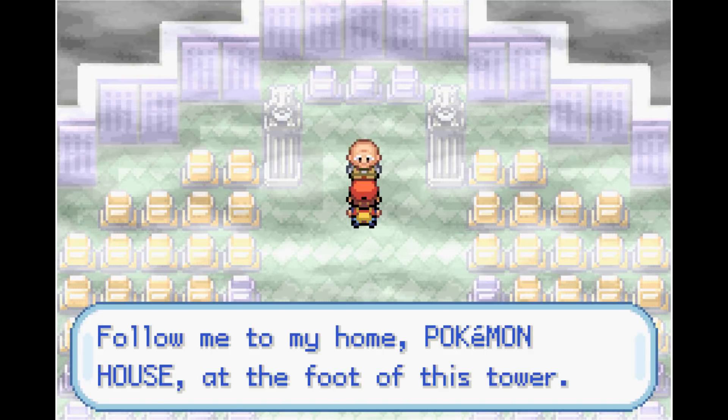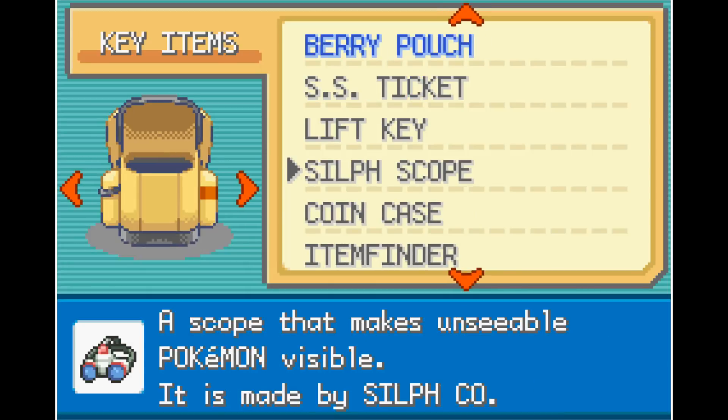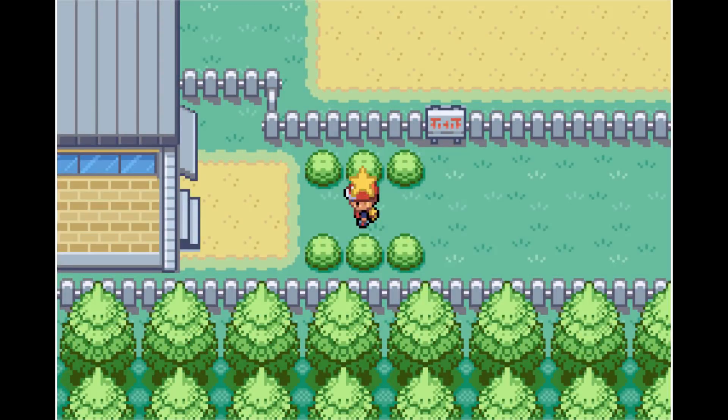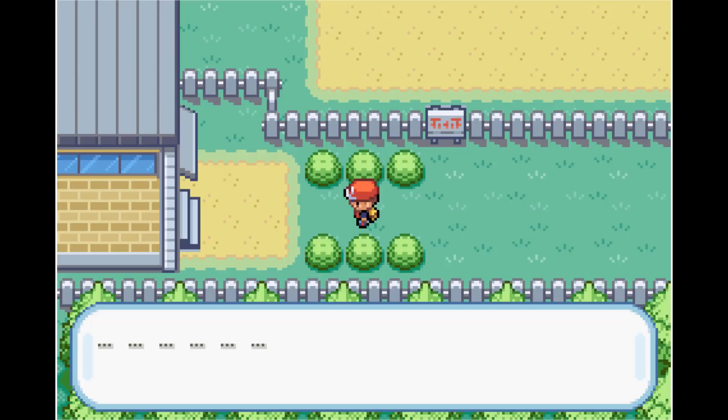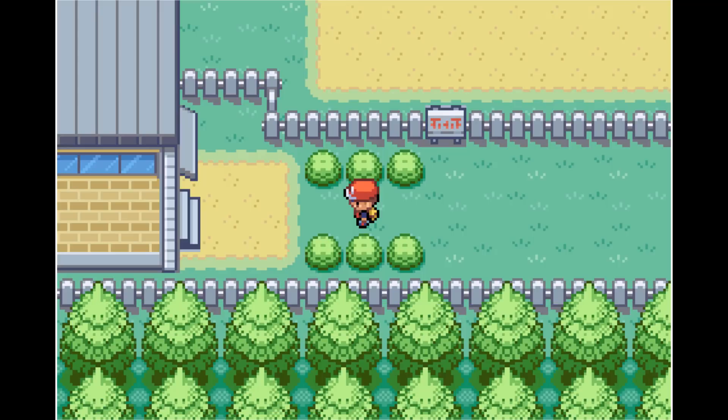We then go get Mr. Fuji. He brings us back to his house and gives us the Pokeflute, and we go to get Leftovers. After defeating Snorlax or running away, go to the exact tile he was sleeping on and use the Item Finder. You get the Leftovers, which is definitely going to be a crucial part of this entire run.